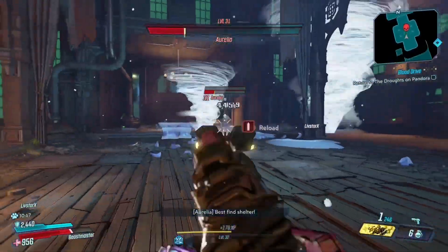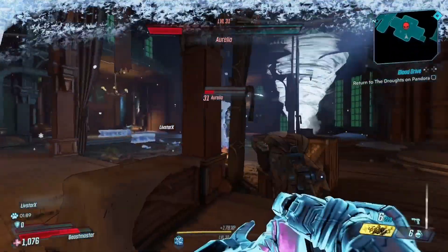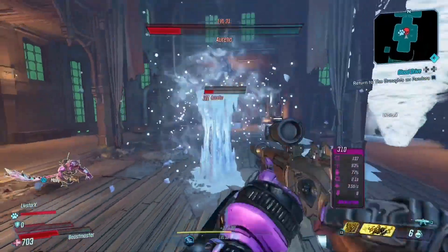At certain points she'll also stand on an ice platform. If you shoot the ice platform out from under her, she'll be stunned for a few seconds when she falls to the floor - get a few cheeky shotgun shots in the face.